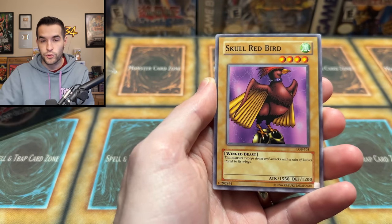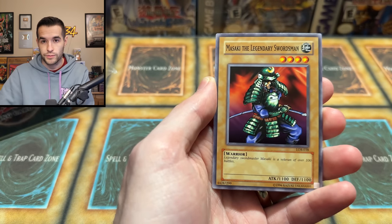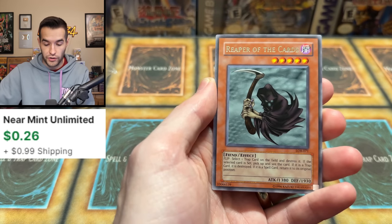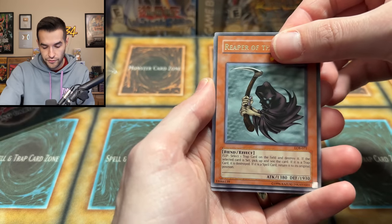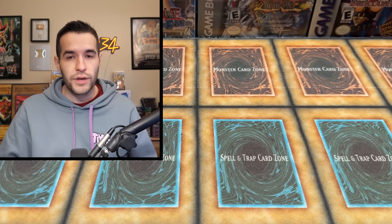Skull Red Bird — the highest four-star monster in the set, pretty crazy. Masaki the Legendary Swordsman — one half of the Flame Swordsman. We have Reaper of the Cards, just a rare, but that's okay because there's a rare and a foil in these 2017 packs. And it's the Maneater Bug — no luck for me.